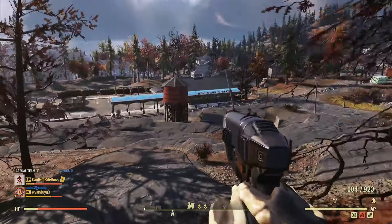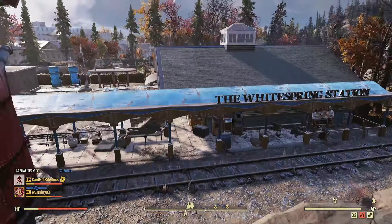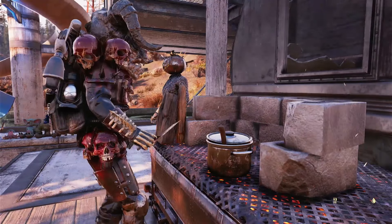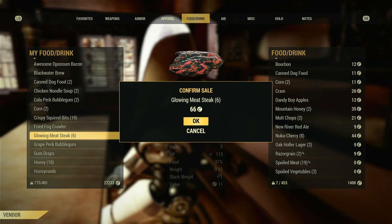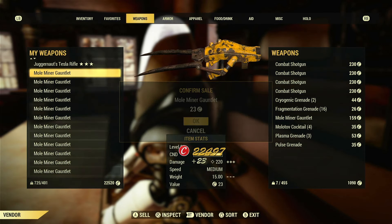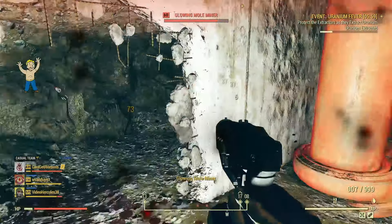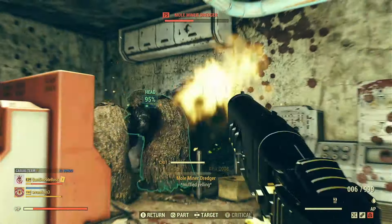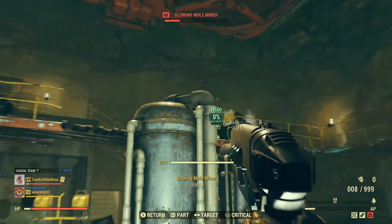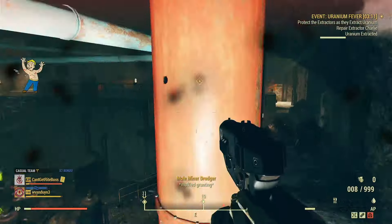The mole miners drop all kinds of loot — loot everything off their bodies, leave nothing behind. If you aren't crawling toward the station filled to the brim with weapons, meat, and junk, you aren't taking advantage of this golden opportunity. They drop massive amounts of glowing meat which can be cooked into steaks worth around 11 caps a piece. After selling steaks you can sell mole miner gauntlets to get the rest of the vendor's 1,400 caps. You can also scrap the guns down into steel, and with the Scrapper card in Intelligence you'll end up with more junk than you can handle.